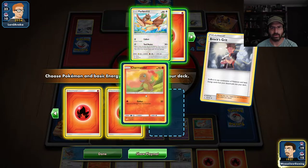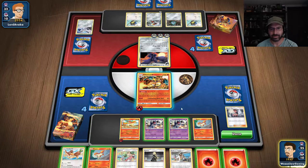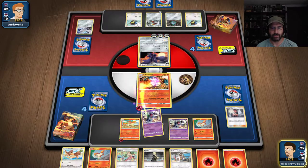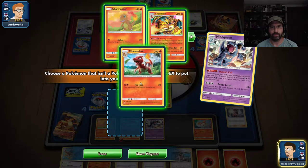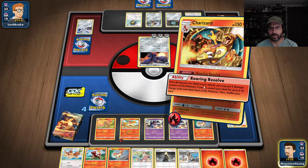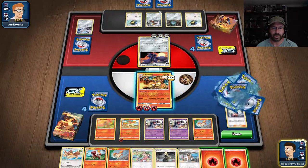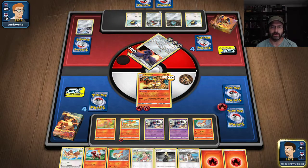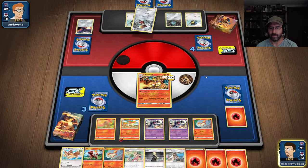Throw some energy, pull Charmander and some energy. We're going to Queens Call Charmander, put him down, and Queens Call the Charmeleon — we have him in our hand, sorry. Then we're going to Roaring Resolve, which should get us to 150 plus 30 is 180, which just knocks out the Corviknight because he didn't shield him.